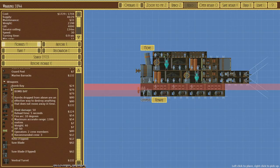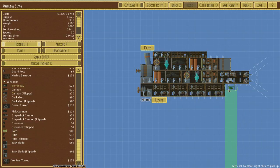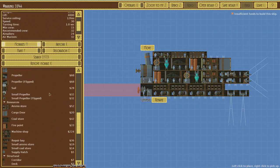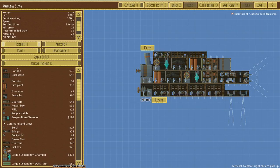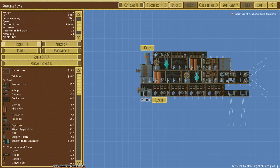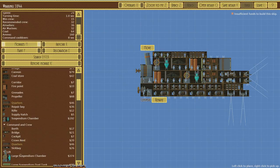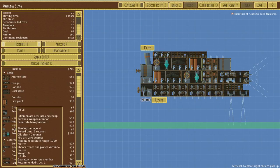Grape shot guns — basically small cannonballs — and all kinds of stuff. Let's go ahead and put on the bomb bays since I haven't had a chance to try those. We'll stick them down a bit lower — two bomb bays so we can drop bombs on buildings and then drop our marines into them. We'll add another crew quarters to make sure we've got plenty of people on board. Air sailors 36, recommended crew 32 — as long as we have more than the recommended number we should be in good shape.